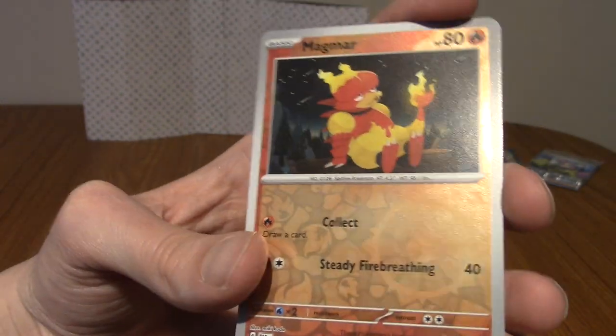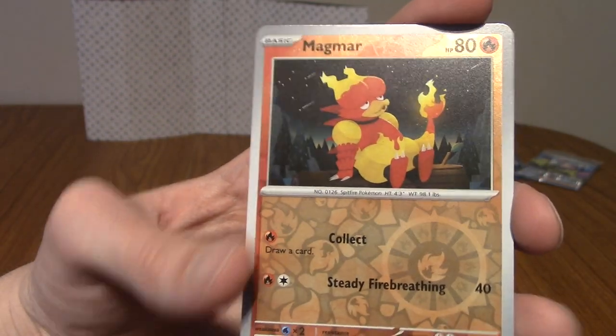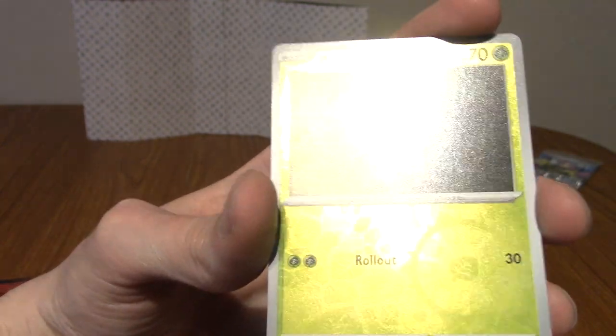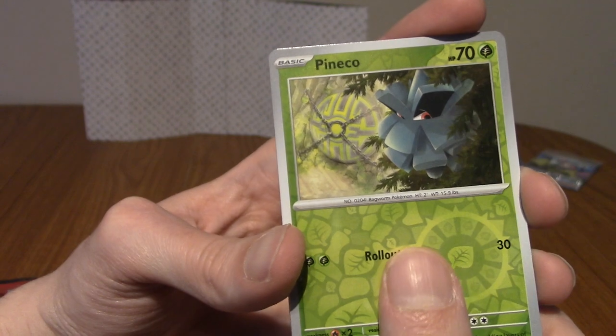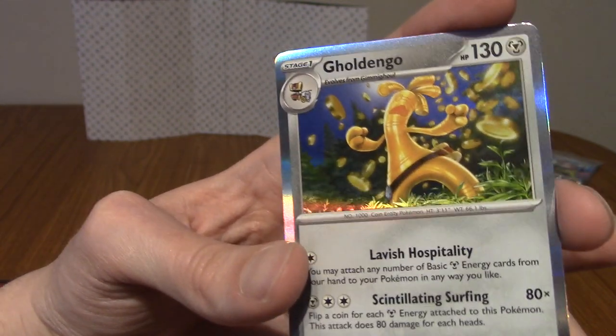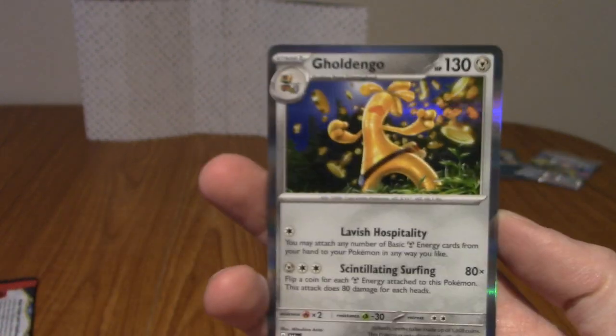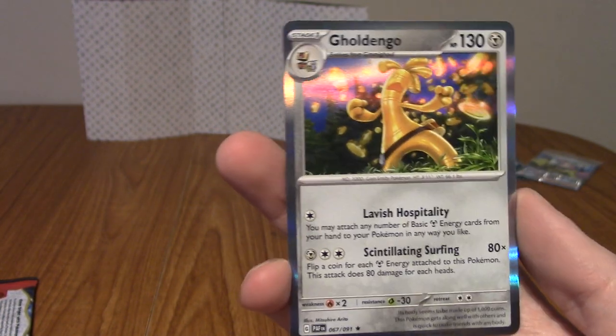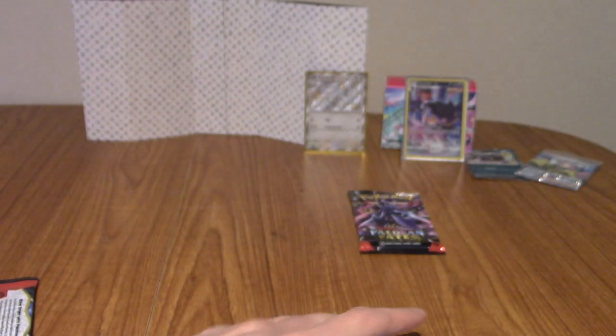Our first reverse is a Magmar — very cool. Second reverse is a Pincurchin, also very cool. And we're rare — yay, Gholdengo! I don't think I have a Gholdengo card, so I'm glad to have the Cheesestring mascot in card form.